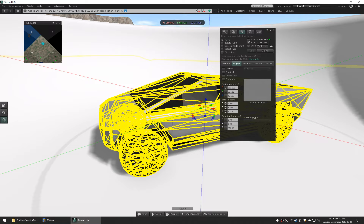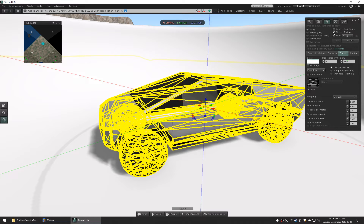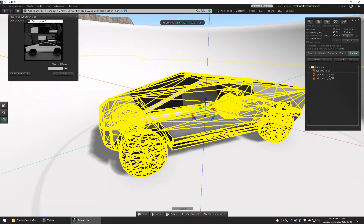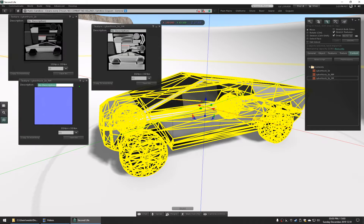This is basically a promo video for an item I'm selling on the marketplace, which is this Cybertruck. The landing pack is $25. It has an actual physics mesh, so you can make it physical. It's got all three — diffuse, normal, and specular maps — which you can find if you go into the content of the item in the edit menu. Everything is full permissions.